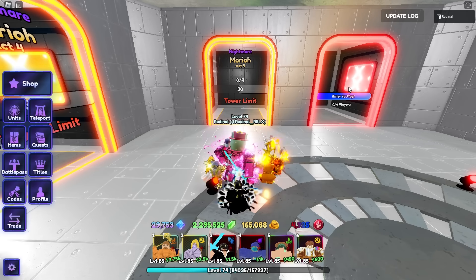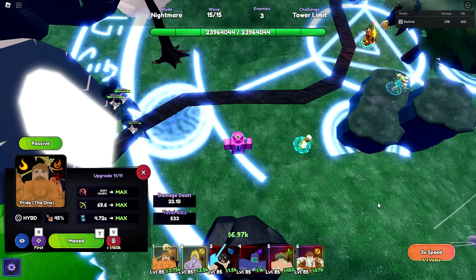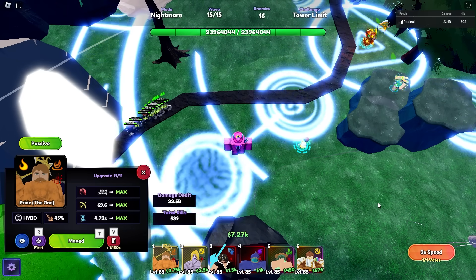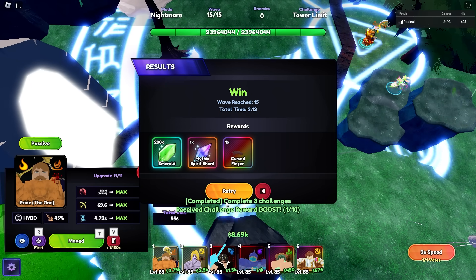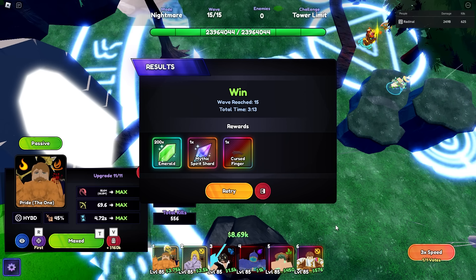Moving on to the faster methods that some people might not know — first we have Challenges. A lot of people know about Challenges; it was the OG best method of farming Spirit Shards. But one thing people might not know is that World 2 Challenges have a daily boost feature. The first 10 World 2 Challenges you clear every day give you better rewards, and that usually includes a Mythic Shard. So I recommend doing your 10 per day.